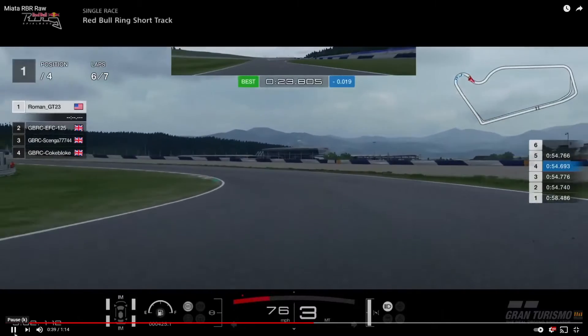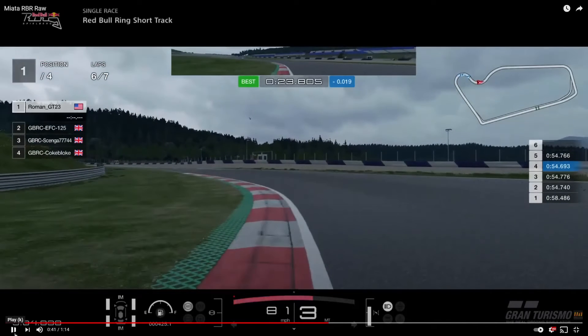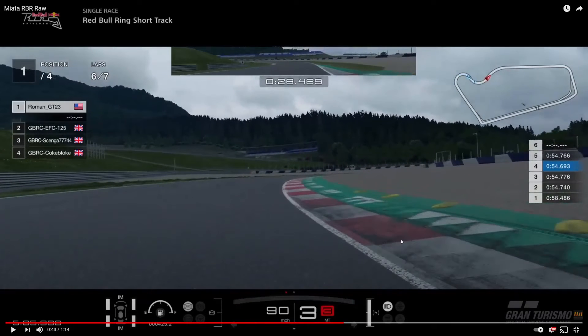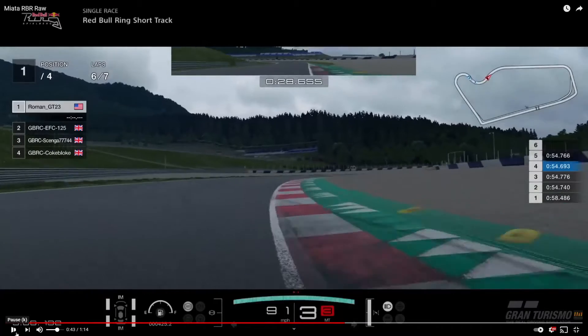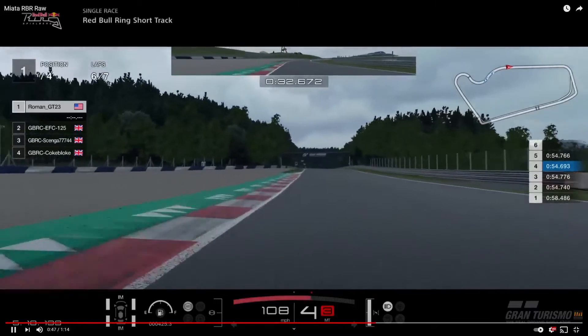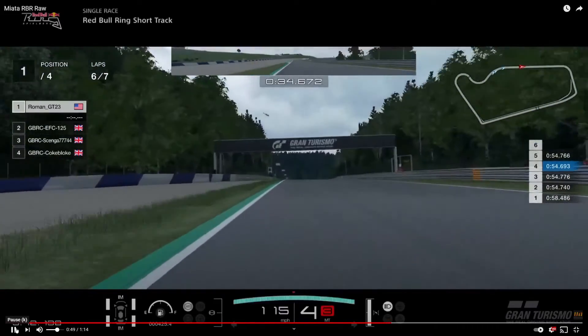Ideally you want to be on this side of the track. As soon as you cross that line, turn in. In third gear you've got to lift slightly — keep it on the track as much as you can, it'll help. You want to exit out here. If you get all four on the green it's a penalty, but if you do it cleanly you'll be good. Drive up to the last two turns.